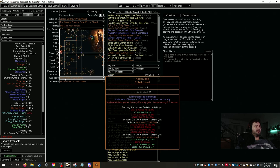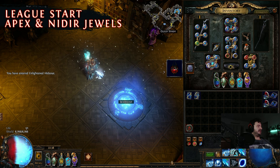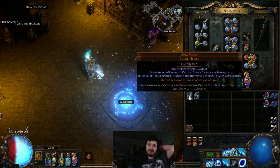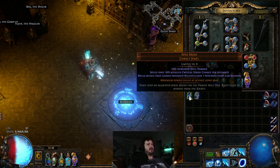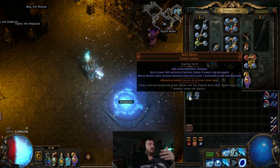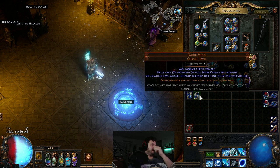Now let's talk about two jewels called Nadir Mode and Apex Mode, which both drop from the Unbreakable boss in Heist. I tested this on a throwaway character. Apex Mode gives spells 10% reduced critical strike per intensity — we stack four intensity, so we'd lose 4% crit — but it also makes spells that gained intensity recently gain one intensity every 0.5 seconds.